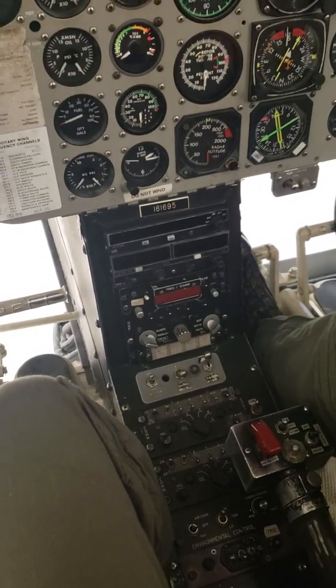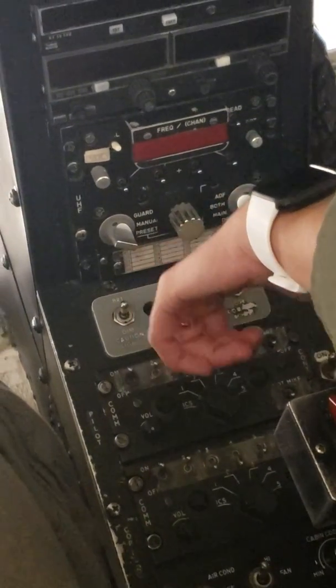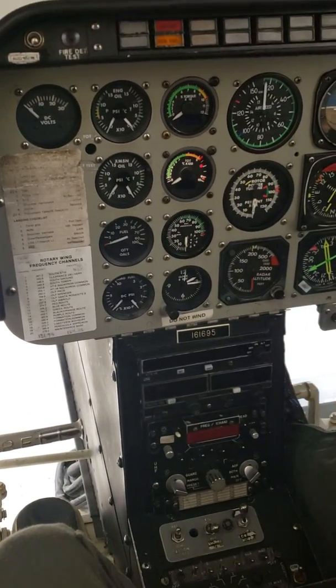Avionics — this switch, this one, and then this one — they're all going to be off. Engine anti-icing here, make sure it's off. Hydraulic system — on, it's right here. Instruments. Static check — all gauges zero.